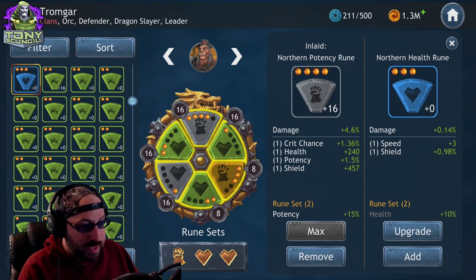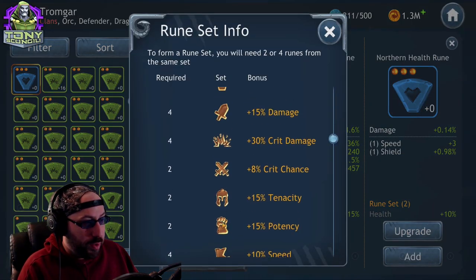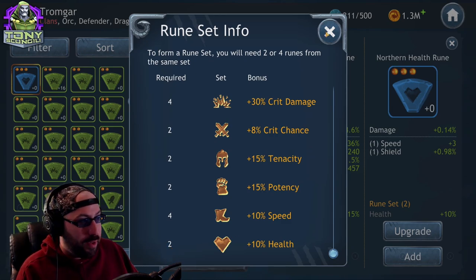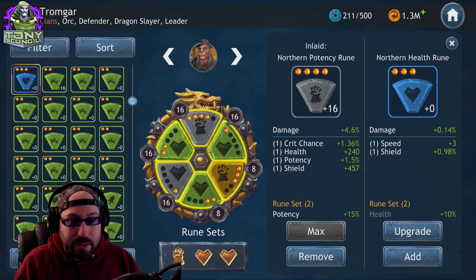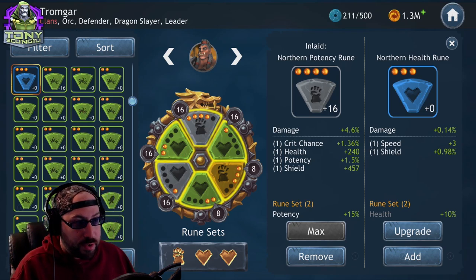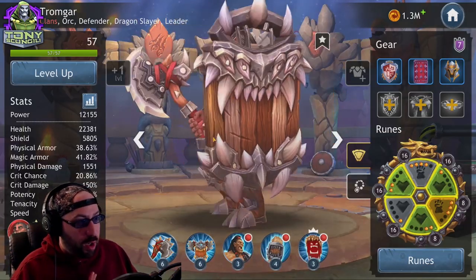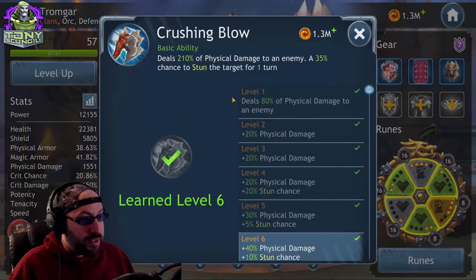Now we need to talk about rune sets again. For example, I wanted two potency and two different sets of two health, so I have four health runes and two potency runes on this character. When evaluating what characters need, it's incredibly important to figure out what role they serve in your team. For me, Tromgar is a tank — his job is to take as much damage as possible.